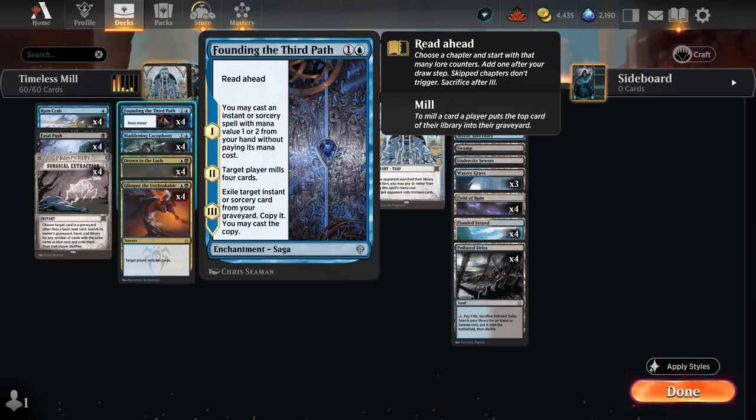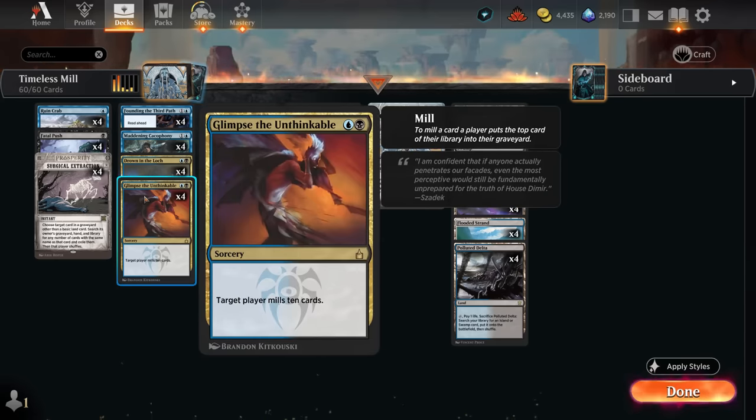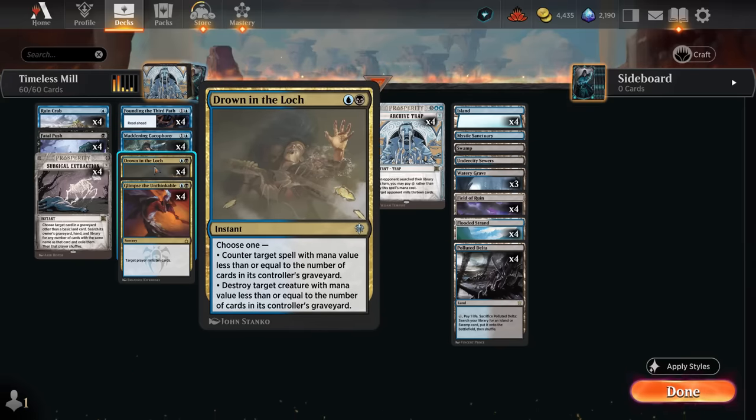A Founding can help cast mill spells for free if we start from chapter one, then on chapter two mill for four, and eventually get back an instant or sorcery from our graveyard — maybe a Glimpse to mill for ten once again. We also have Drown as both a counterspell or removal spell, so it's quite flexible.